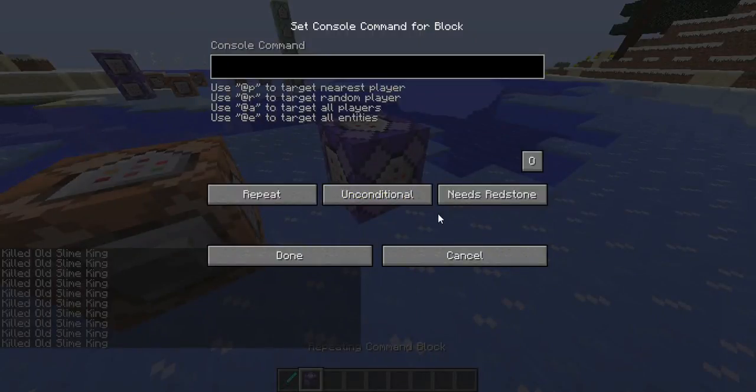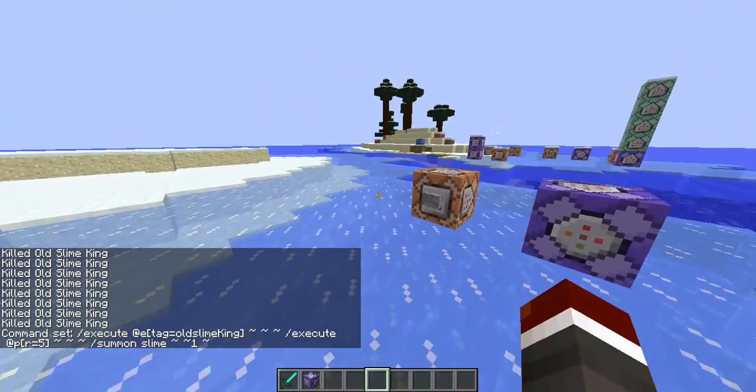We're going to add a repeating command block. We're going to do execute at - I'm sort of a slow typer, that's okay - tag equals old slime king, coordinate coordinate coordinate. Execute at P, R equals five blocks - actually, let's make it one block - summon slime. It's going to summon in a slime if you're within one block of this mob. Set to always active, and let's see how this thing works.